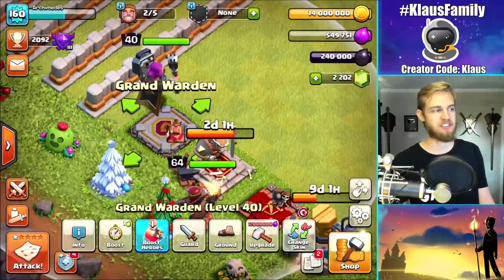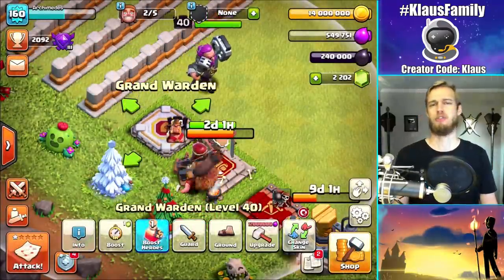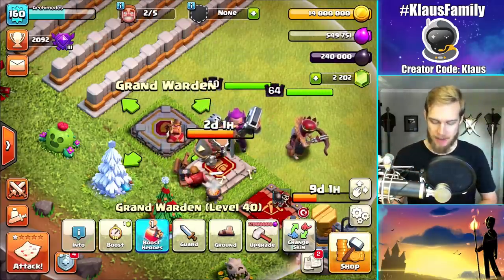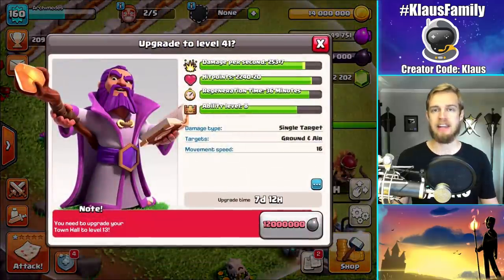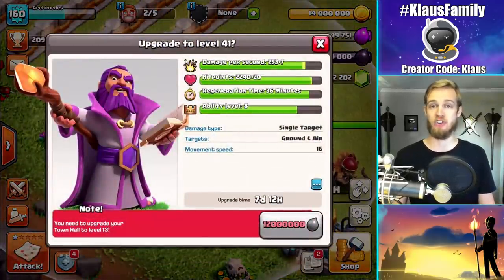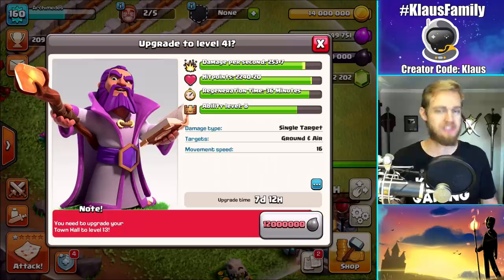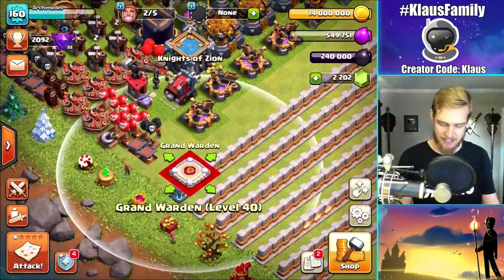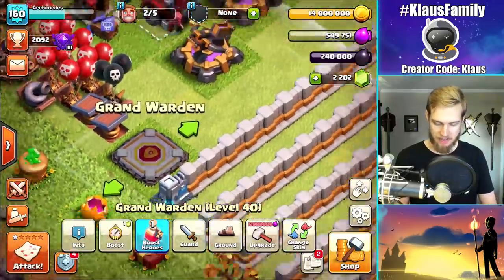Somebody in the comment section said, 'Klaus, that wasn't 7 seconds, that was 6.3.' It was pretty dang close to 7 — you have to be honest. Anyway, there you go, guys. The warden has now been upgraded. To upgrade him again I would have to go to Town Hall 13, and I don't want to do that. The warden is done. He is maxed, and I'm going to put him right there on the corner. That is just epic.